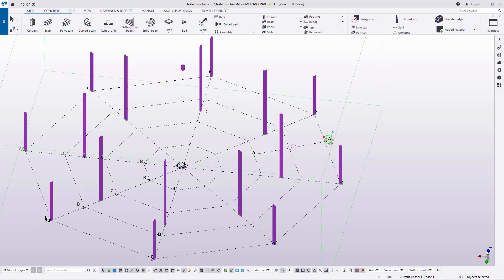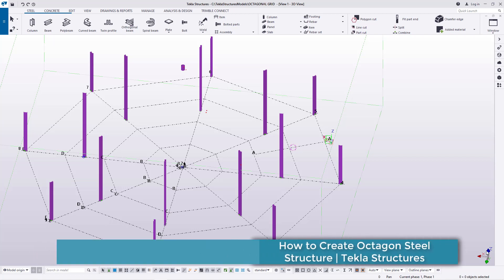Hello, welcome to this tutorial. Today we are going to create an octagonal church building using one special tool called a polar array. I'm Maurice Dimba and let's get started right away. On screen we are in part three of our octagonal grid creation, and today we are going to create a building.